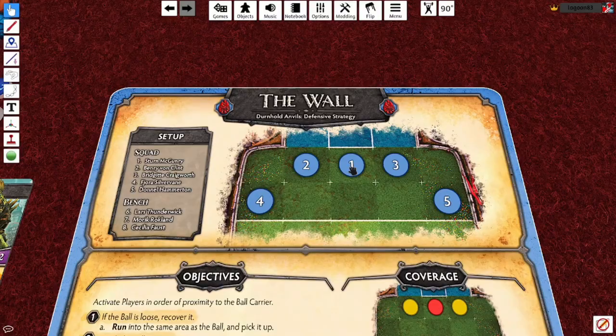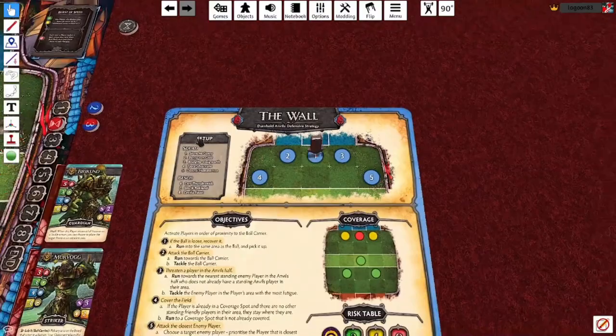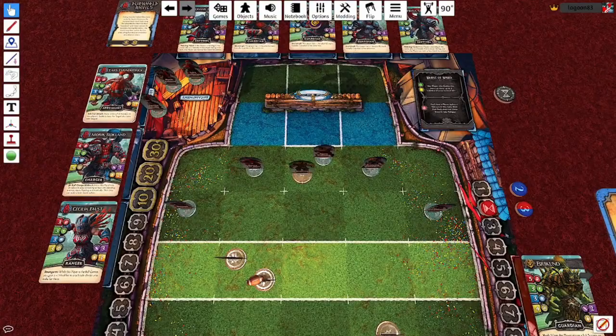The strategy board does two things. First of all, it determines the team's setups. At the top here you can see you've got numbered circles representing each player in the Anvils team. In the first period they'll appear exactly as you see here. In later periods things get more interesting, and the AI does a sorting mechanic to make sure that players aren't sent in when they're not ready. You set them up in numerical order - so Stern McGunry here will be player number one, the first to go in. Before setting up that player, you check if they've got two infractions, a final warning, or whether they are exhausted. If so, you swap them out for the lowest numbered player in the bench area who isn't also exhausted or on a final warning. So the AI team selects players who are in the best position to do things.